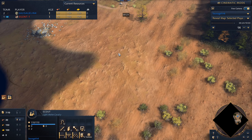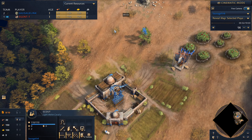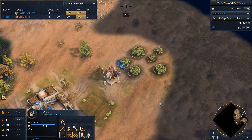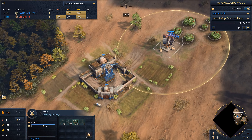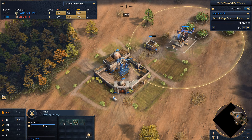I'm playing against a Mongol player named Silent One. The Mongols receive a free Gur at the beginning of the game — that's their resource gathering building. It's like a drop-off point for all resources, similar to how the mill is a drop-off point for food. So it's really helpful having that building to start with, giving them a little boost.